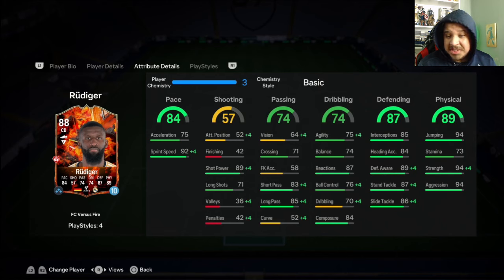Good jumping, decent enough heading accuracy, defensively solid, physicals are good. The blue version, the ice version - it's a CDM version, I do believe it's better than this one. Honestly just take the CDM version and move it down to center back, because I think it has more dribbling and stuff. But this one still doesn't look terrible, and it's Rudiger, so he's going to be OP in the game anyways.